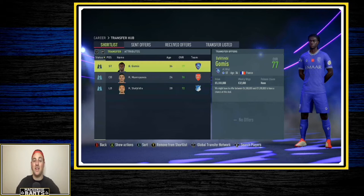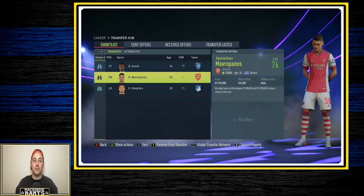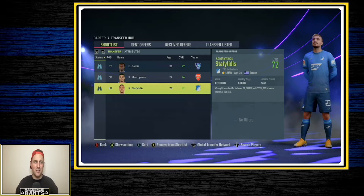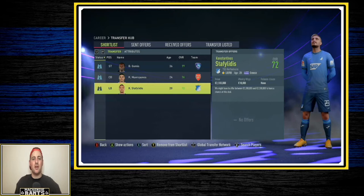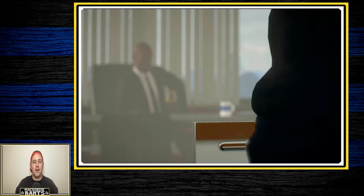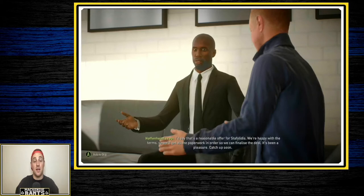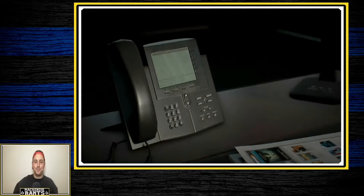Gomez is currently listed at 6.5 to 9.2 — we'll see if we can get him at that 6.5. I've also targeted Konstantin Mavropanos from Arsenal to shore up the center-back position, and then there's the left back spot — Konstantinos Staphalidis. He'll be the first one we approach to buy at 72 overall. At a two million dollar asking fee, that's pretty cheap. We'll offer two million and they accept — great start.